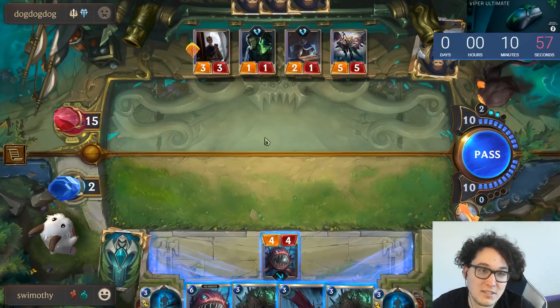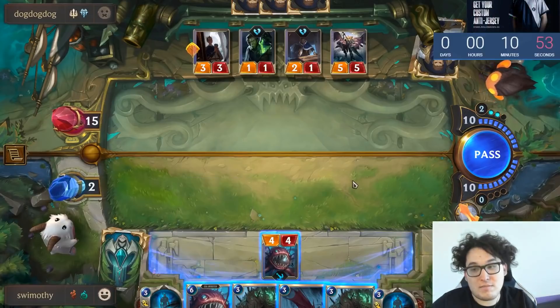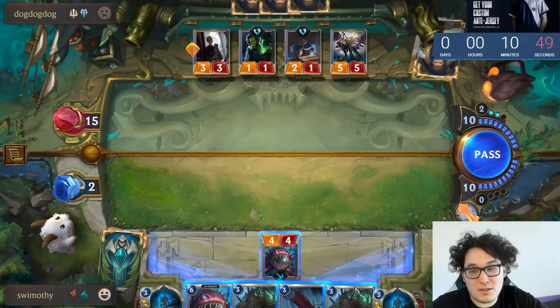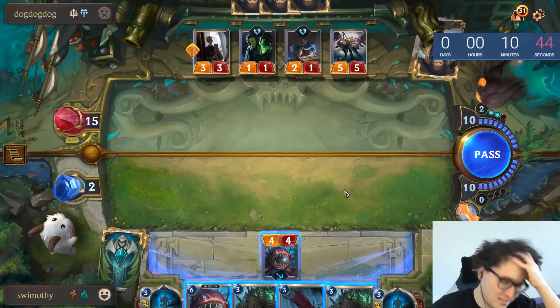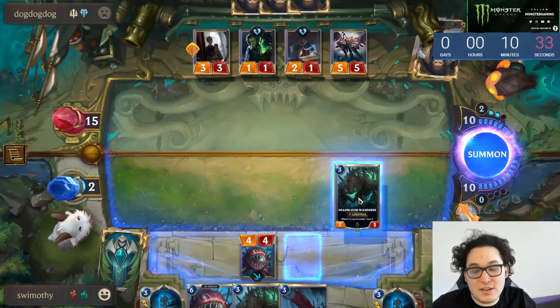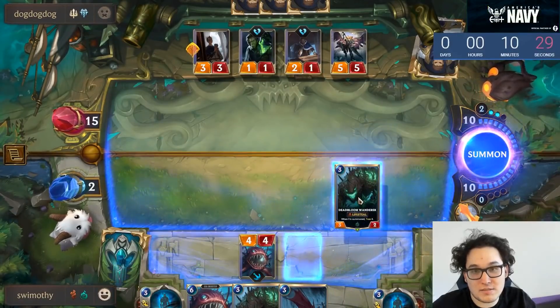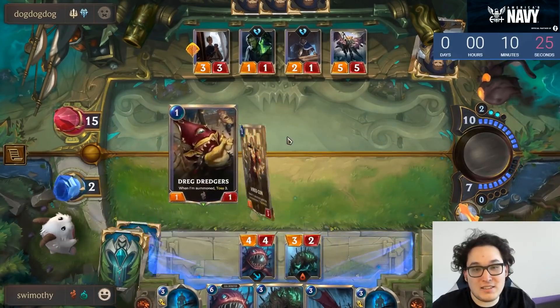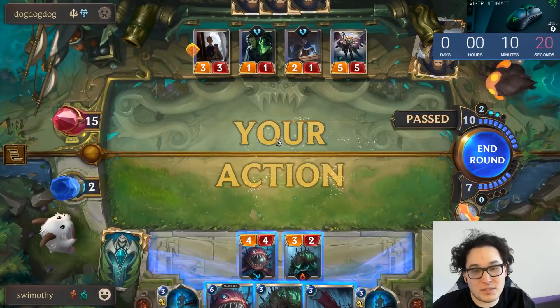It's much better to take the Obliterate on something that can't possibly provide a threat. The Unyielding Spirit is the one we want to Obliterate. Now we kind of want to have taken more aggressive Deep options. His deck tends to not have great ways to do damage over the top, which is the best thing for us here — he's forced to play very aggressively in a deck that really doesn't have great aggressive options.